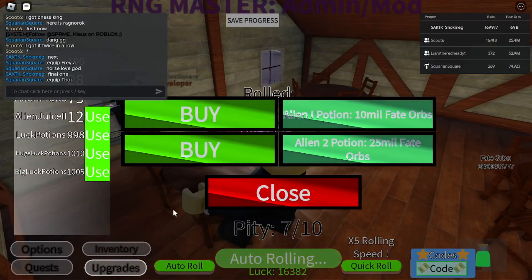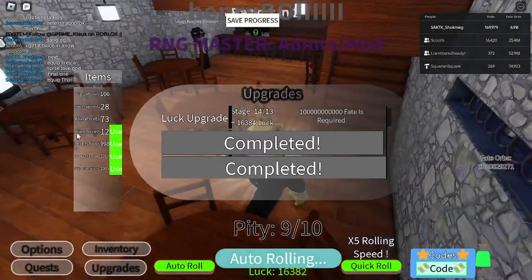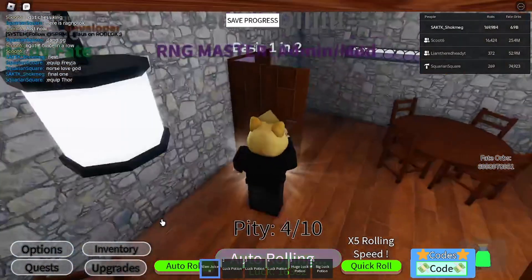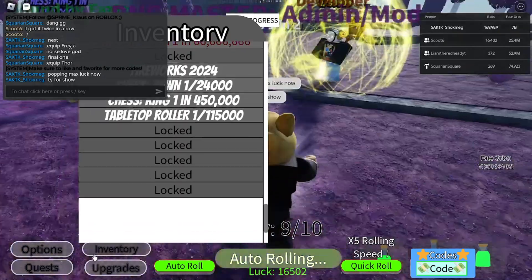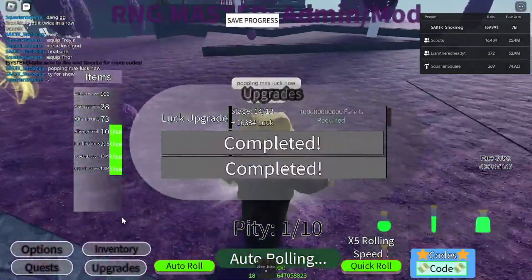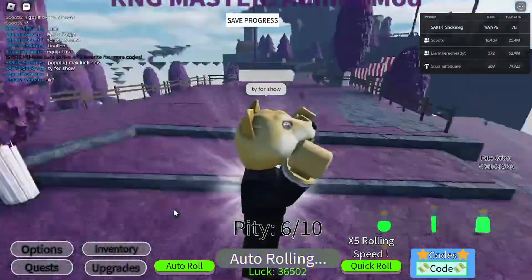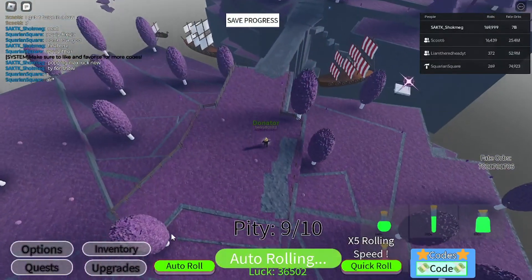Hey, there's furniture up here now. I still have Alien Juice 2s left — I'm gonna pop some of those. We're gonna pop some Max Luck here. Okay, we're popping Max Luck — we've got Max Luck on. Let's pop some potions. Probably not going to pop that many because, honestly, this update is really like a 5 out of 10. I need to talk to Squaring a bit about spending more time on updates, but besides that, I think it is pretty cool.